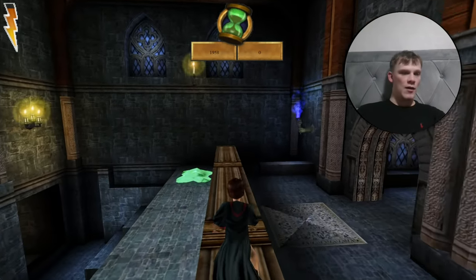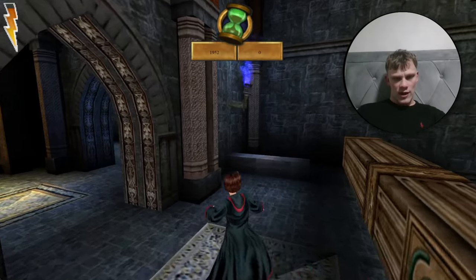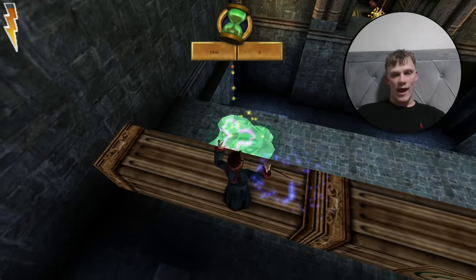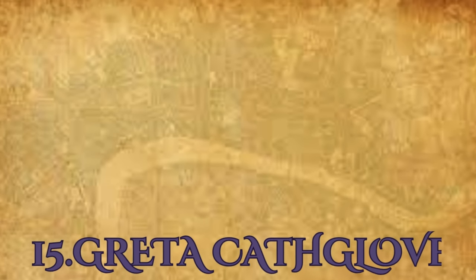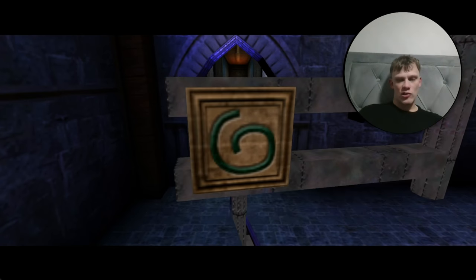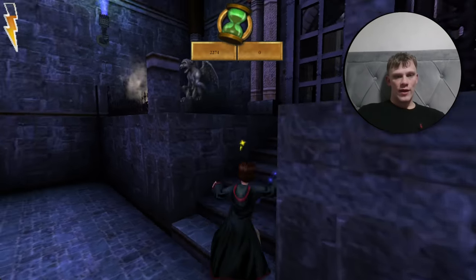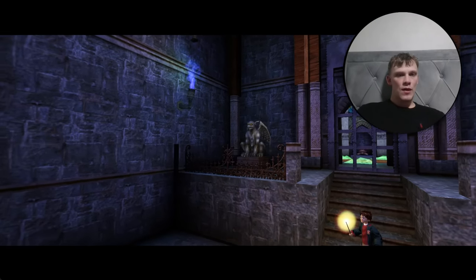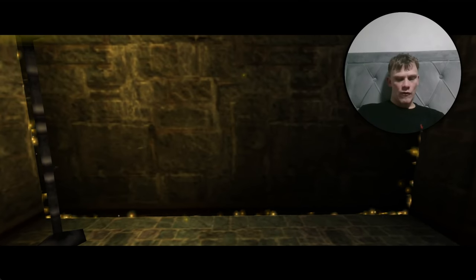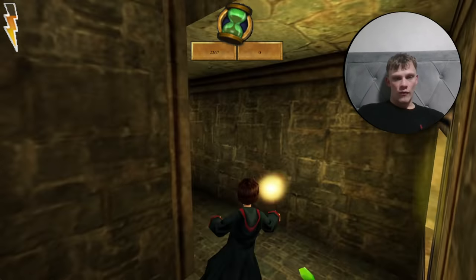Some crowd favourites here — Gregory the Smarmy, and there's Greg Hatchelor, author of Charm Your Own Cheese and captain of the British Gobstones team. As you enter this room with the sliding Flipendo door, hit the gargoyle — not the wall, be careful. It unveils a secret area in this wall. This should be Greg Hatchelor — it'll be nicely edited together.